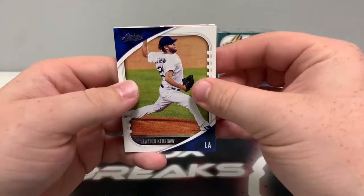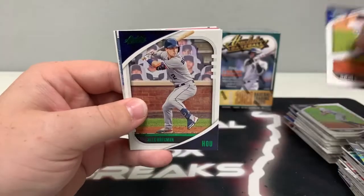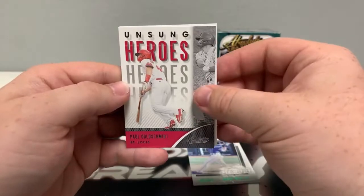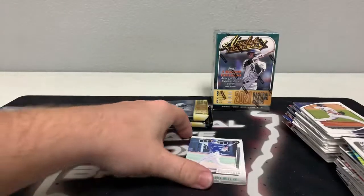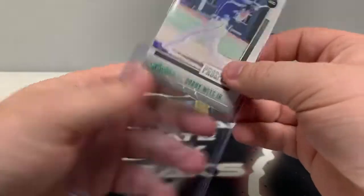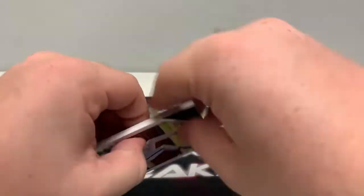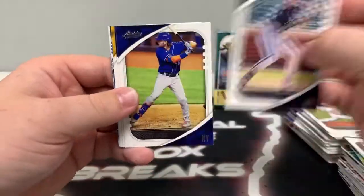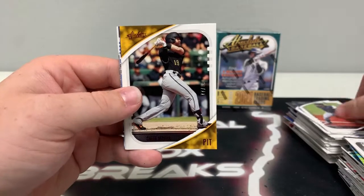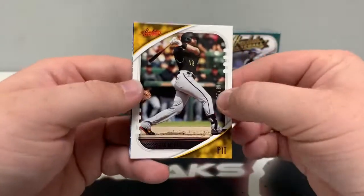Pack number three: Clayton Kershaw, Willie Adams for Tampa, Max Scherzer for the Nats, a base J-Ram, a green A-break for Houston, a green prospects of Bobby Witt, a base unsung heroes Paul Goldschmidt, and a base statistically speaking of Tim Anderson for the White Sox. One of the better nights we've had with the prospects. Pack four: Christian Yelich, Jeff McNeil — an unsung hero. Here's Brandon Lowe. We've got a red foil Colin Moran numbered 77 out of 99 for the Pittsburgh Pirates, a green Michael Conforto, a green power Nelly Cruz, a base rookie class Braylon Marquez, and a base icons of Miguel Cabrera for Detroit. We'll sleeve and top load the Colin Moran to 99 for Pittsburgh.